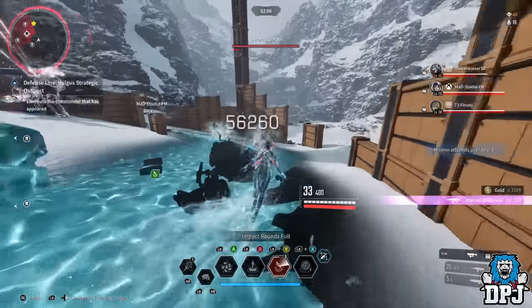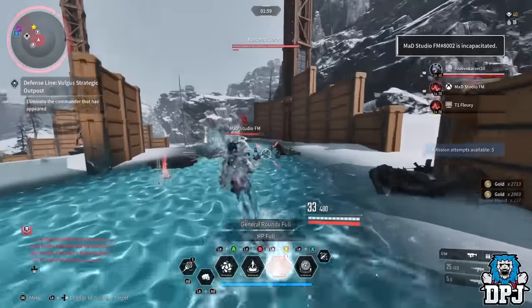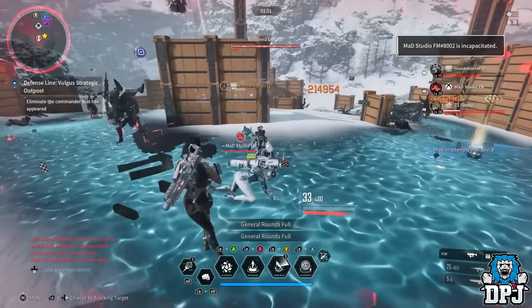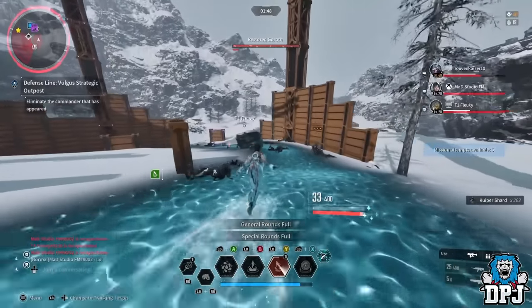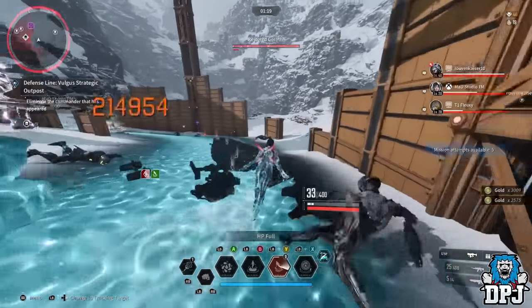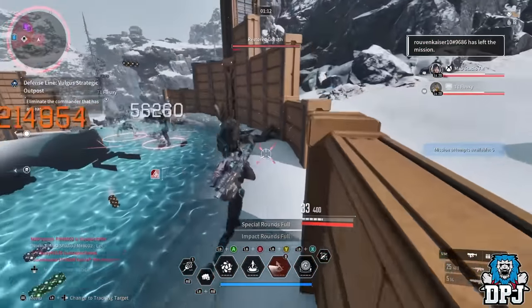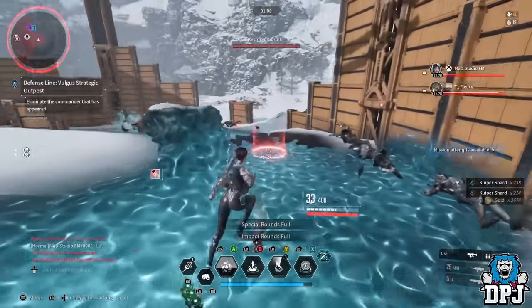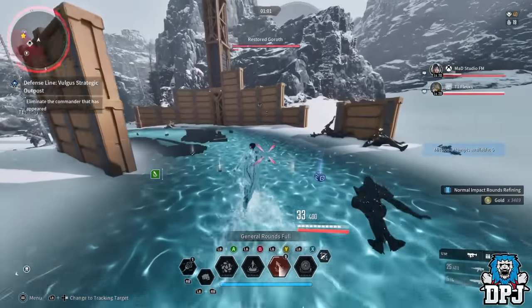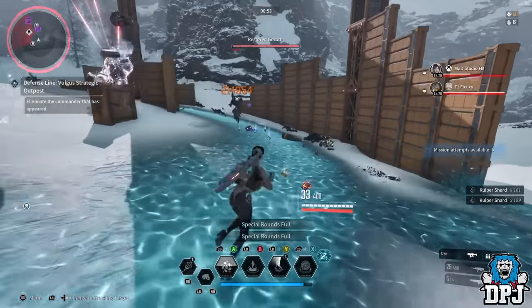Over multiple attempts I found my Kuiper and gold to be drastically different every single time. For instance, one run my Kuiper was 11,900 and 205,000 gold, and on another run it was 15,500 Kuiper and 187,000 gold. So over the space of an hour you should roughly get anywhere between 220,000 and 310,000 Kuiper shards — pre-dismantling any mods and with no boosts whatsoever. For gold you should get anywhere close to 4 million, with the potential of getting 5.5 million if you're very lucky.